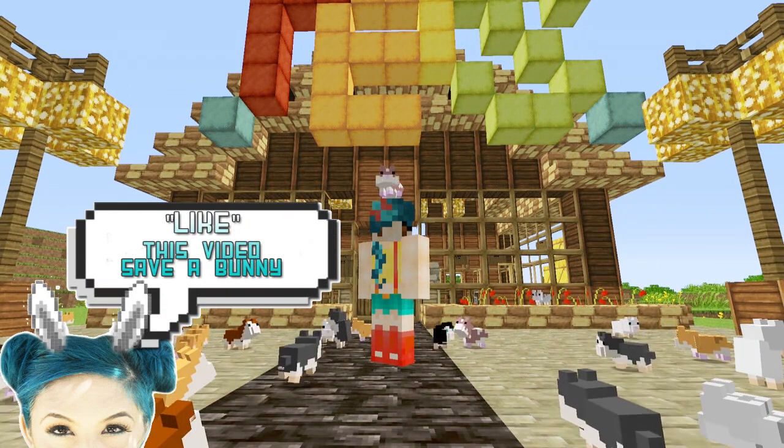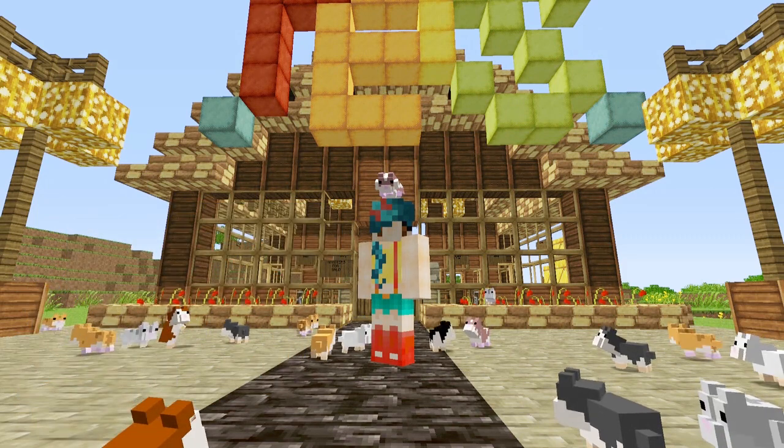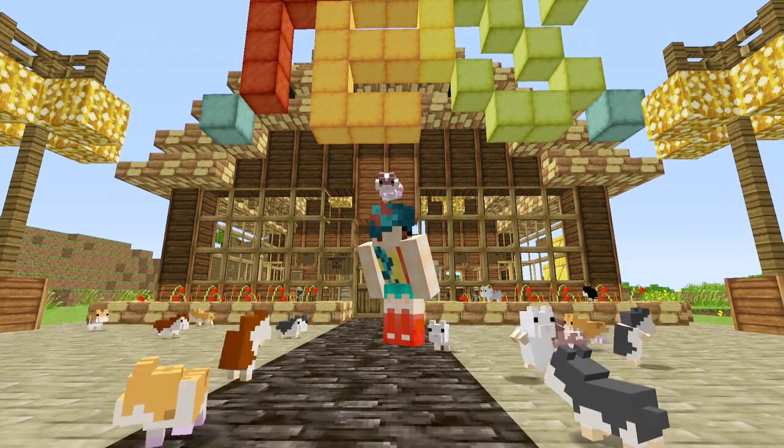But this is basically the whole mod. It just adds eight different hamsters to your world that you can tame and place on your head. But it's really short and sweet, easy to use. And I mean, how can you resist these really cute hamsters?